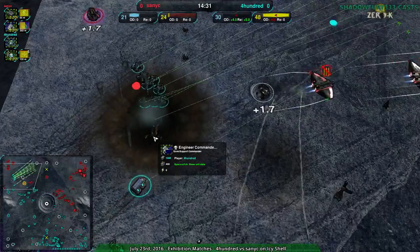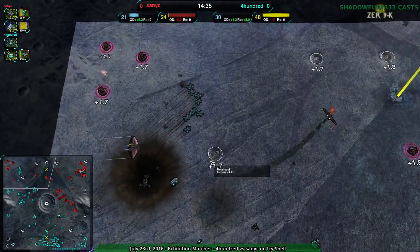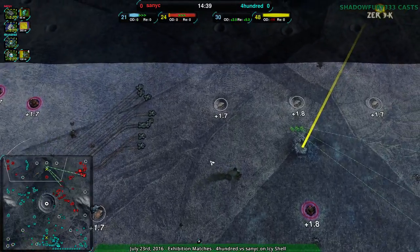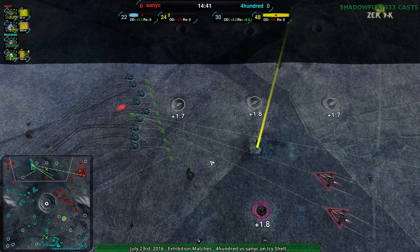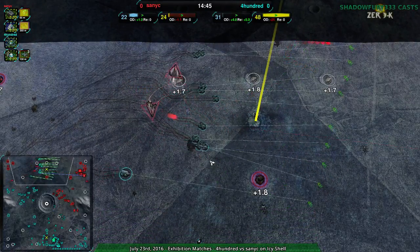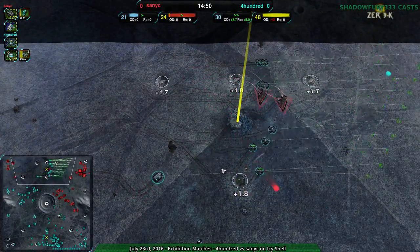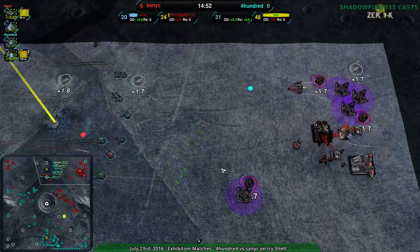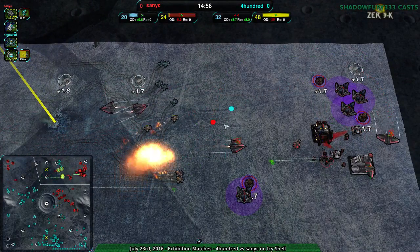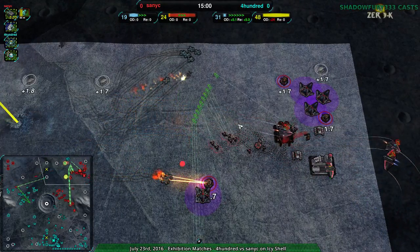They're going for the Commander! Why? I mean, I guess that's additional firepower and additional construction power, but this is kind of late in the game. 400 has quite a strong economy — losing their commander does mean they can't continue to build up, which isn't bad. But using Ravens to destroy a commander is such a 2014 strategy.